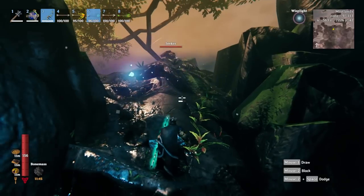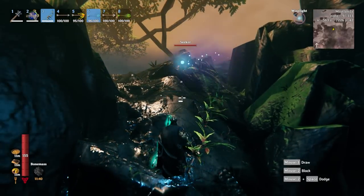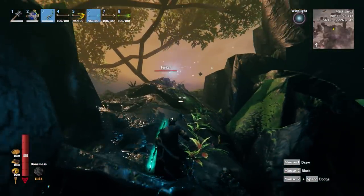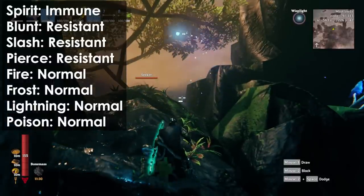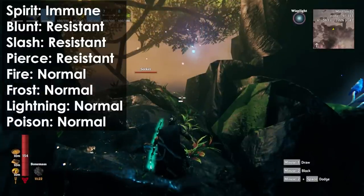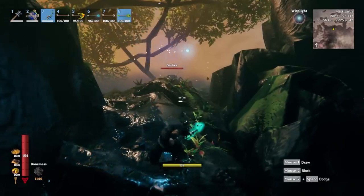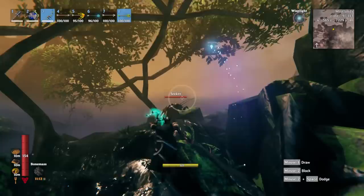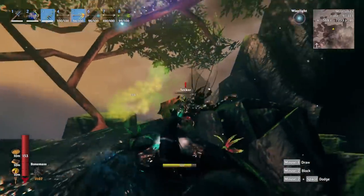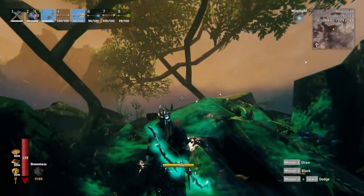First up is the Seeker. They're going to jump at you and they aren't too tough to fight, but you want to be ready because they can surprise you and knock you off a cliff, and you'll end up taking quite a bit of damage depending on how high up you are. They are immune to spirit and resistant to blunt, slash, and pierce, but they take normal damage from fire, frost, lightning, and poison. I'm going to switch to one of my arrows and give them the business — and you can see they die pretty quick.